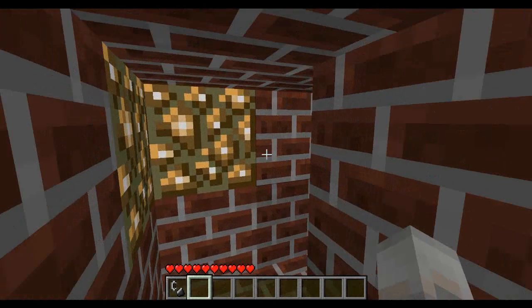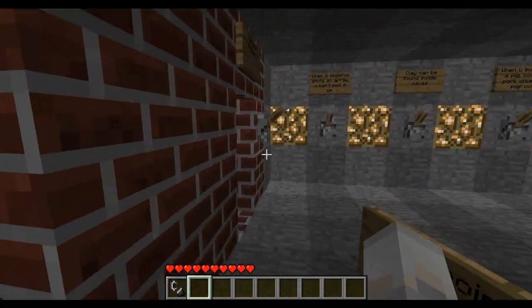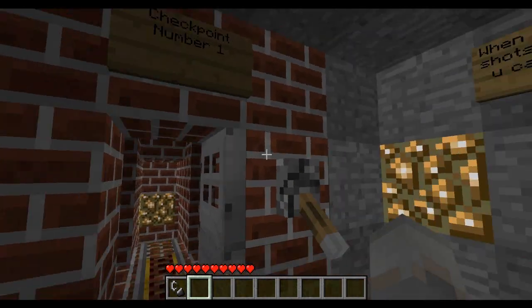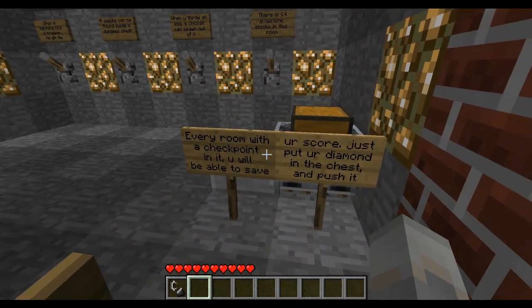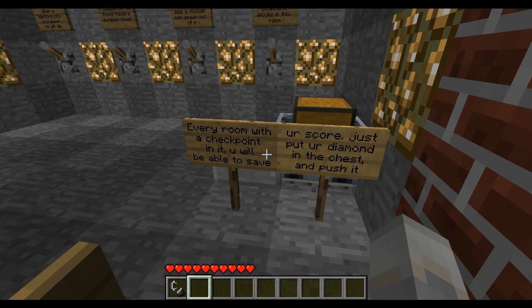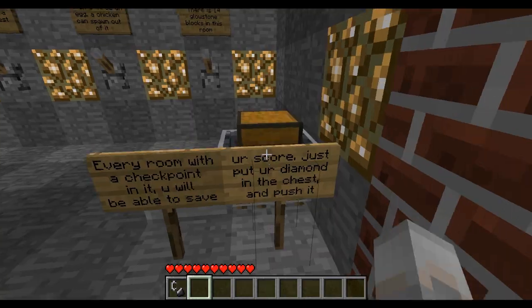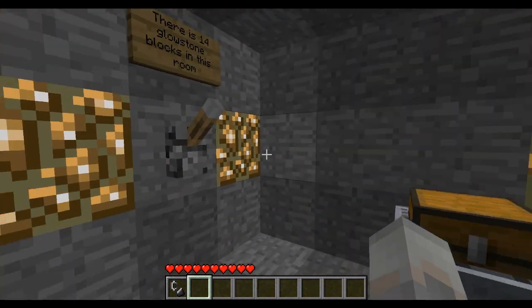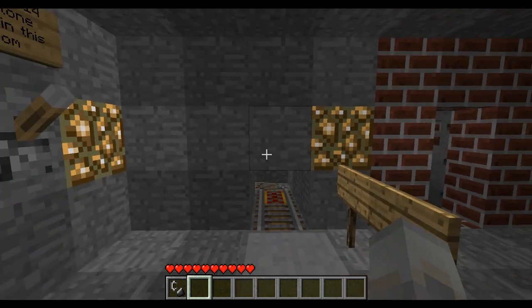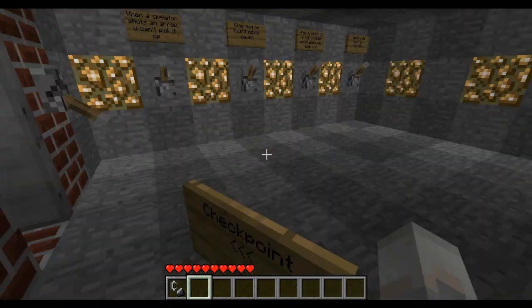So there can also be diamonds just in random spots. I'm gonna have to keep my eyes open for chests. Checkpoint — oh, more checkpoints this time. Every room with a checkpoint in it will give you the ability to save your score, or just put your diamond in the chest and push it. Really? That's pretty cool too. I guess I'll pick those diamonds up near the end.